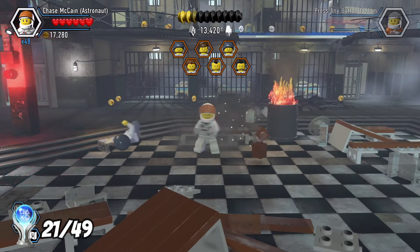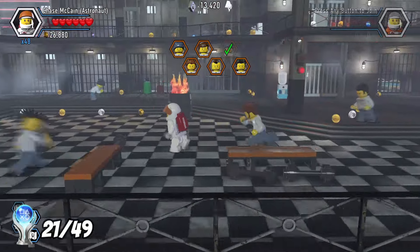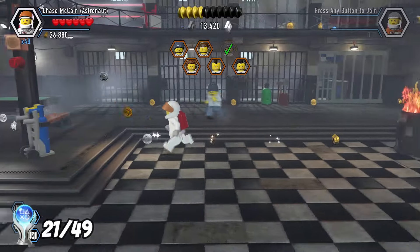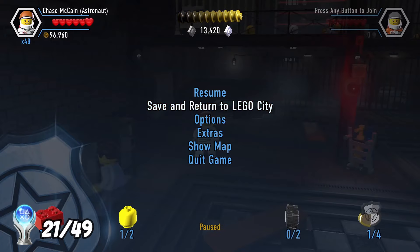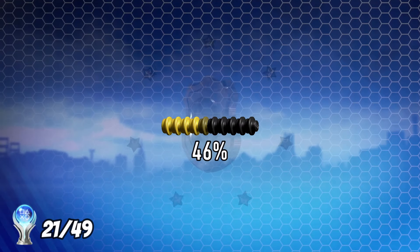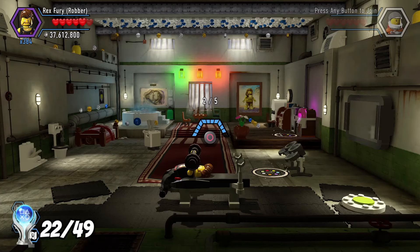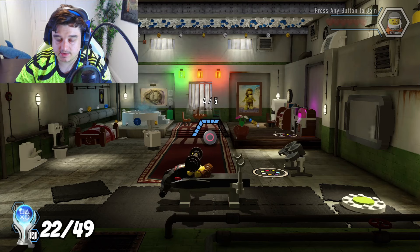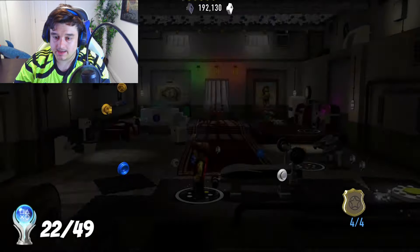I went back through all of the levels, clearing up any collectibles I had missed. I only had two city heroes left, and with the red bricks I collected, I was able to get a times 48 stud multiplier. This basically means I get an absolute ton of studs in every single level, so I was able to grab that trophy really quickly. With that out of the way, I just needed to wrap up my police shields, and there we go — we get our last shield.